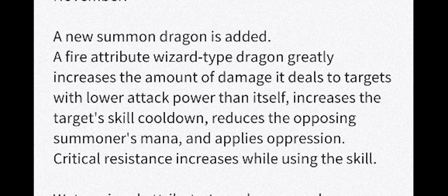The fire attribute wizard type, so mage type dragon, greatly increases the amount of damage it deals to targets with lower attack power than itself, increases the target's skill cooldown, reduces the opposing summoner's mana, and applies oppression. That is a stacked skill set. Critical resistance increases while using the skill. That is an ultimate cooldown-increasing tool — you reduce cooldown and you don't allow them to increase cooldown because of the oppression.